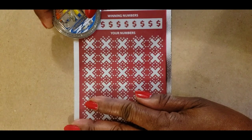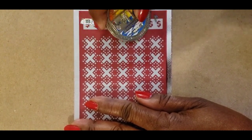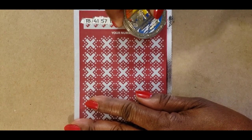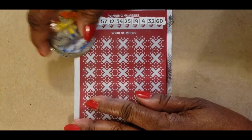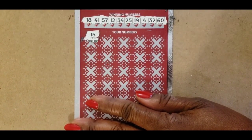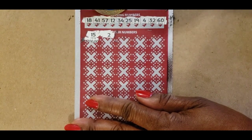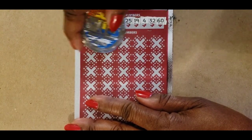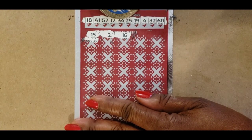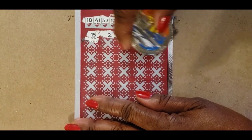Winning numbers are 18, 41, 57, 12, 34, 25, 19, 4, 32, and 16. We don't have 15 — that's a 15. We only have a 4. We have 16, we have an 18, 12, and a 19. 17, 37, and 58 — no 37, no 58.